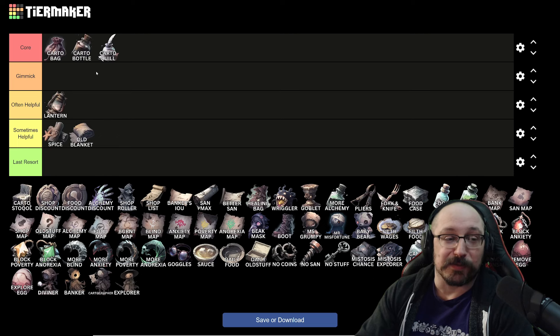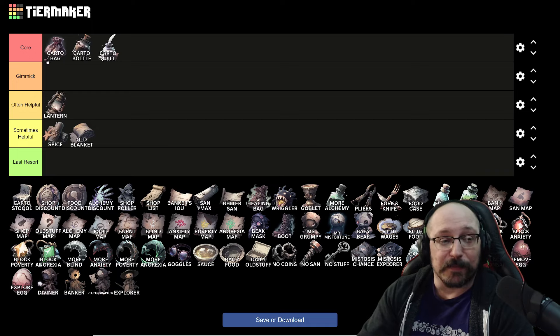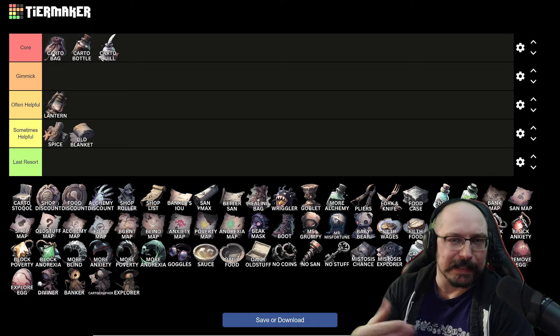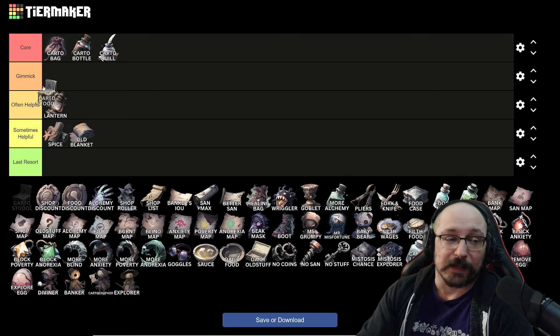I'm also going to put the cartographer bottle in core, because it gives you sanity back when you click on a previewed cell, and also gives you max sanity once it's upgraded — five sanity heal normally, then five max sanity when upgraded. That just goes really crazy. The bag goes from 12 gold to 25 gold when upgraded, so you only need 19 clicks for it to pay itself back, and if you have anything that heals you for gaining gold, it goes crazy.